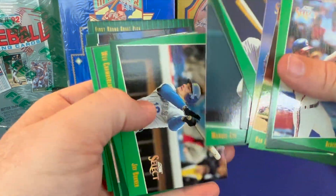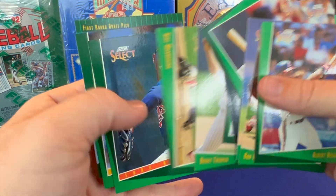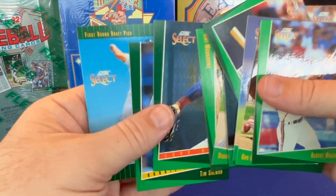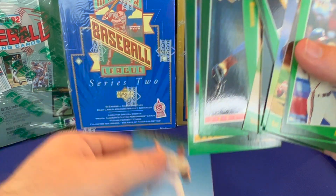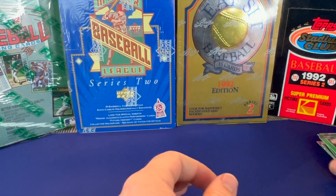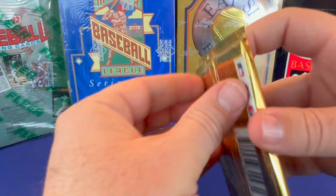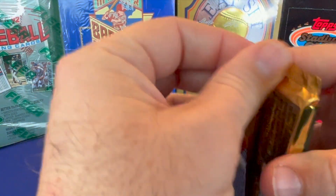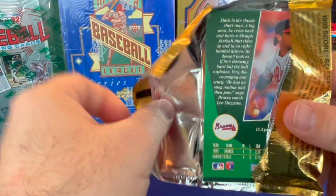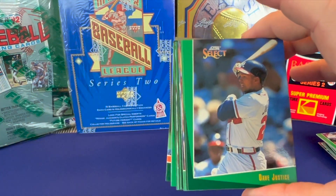Dirk Davis. Jay Buhner was good. Pat Mahomes again with Tim Salmon — that's funny! So clearly Mahomes and Tim Salmon come together as a package deal.